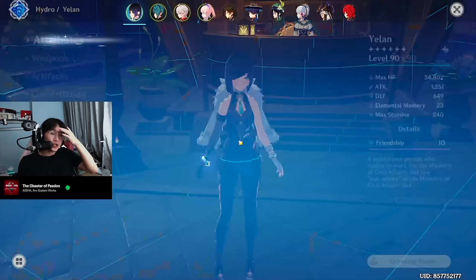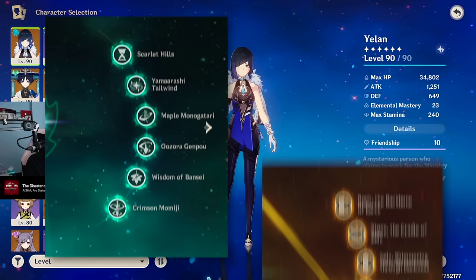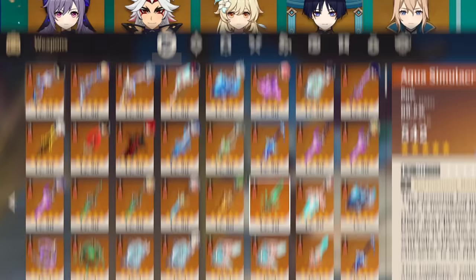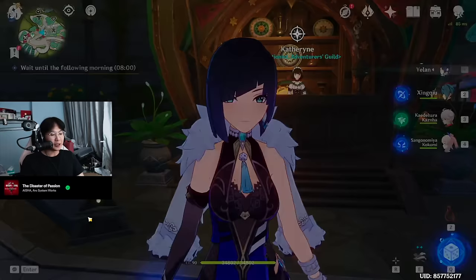I'm glad to finally have hit AR60. I just hit AR60 today, and we're going to be looking at all the stuff I have on my F2P account that I've built over 1.5 years. I am only a bit of a whale on my main account — I have two C6 5-star characters, multiple characters, and a lot of 5-star weapons. But when you're free-to-play, you are obviously severely limited by your resources and money, because you can't spend money. And you also can't resin refill, which is obviously a big part of getting artifacts.